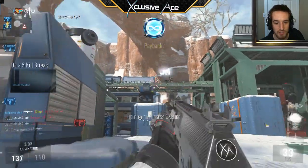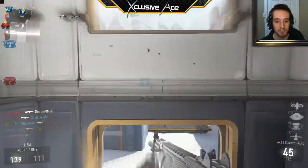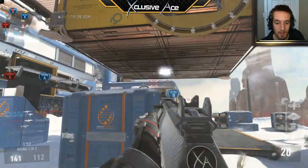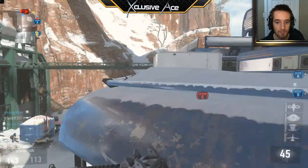I like pushing the outside here because they don't usually expect that, and there's almost always a guy up there. I like pushing that route because there's usually a guy up top and I can take advantage by sneaking past his line of sight and shooting him in the side very easily.